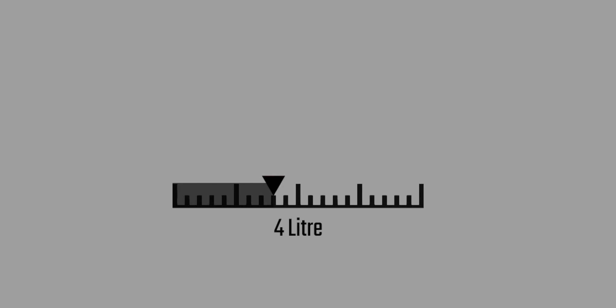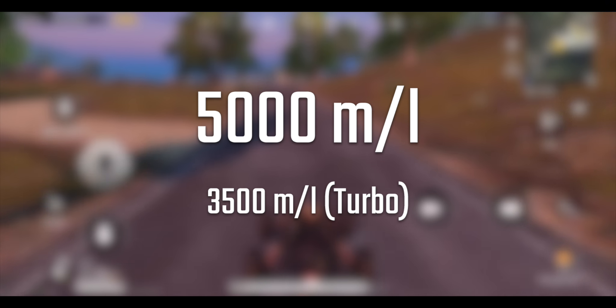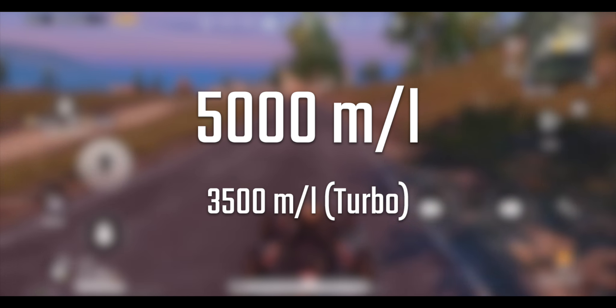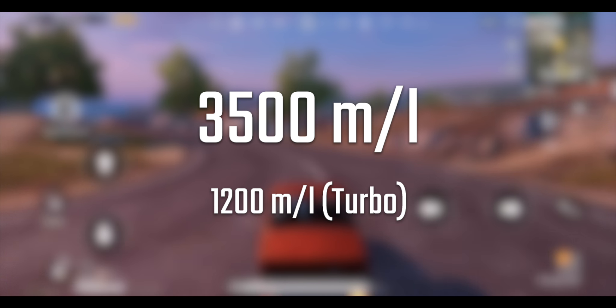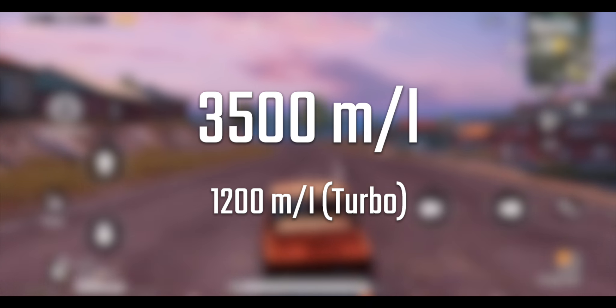The fuel indicator shows the fuel capacity of vehicles, divided into 4 parts — that is 4 liters of fuel. A buggy gives a mileage of almost 5,000 meters per liter in normal mode and almost 3,500 meters per liter in turbo mode. A car gives a mileage of 3,500 meters per liter in normal mode and almost 1,200 meters per liter in turbo mode.